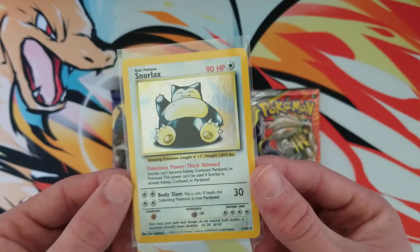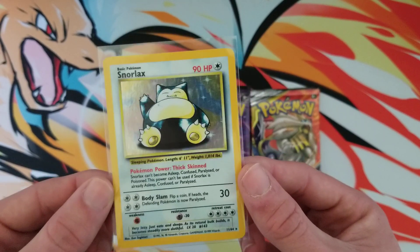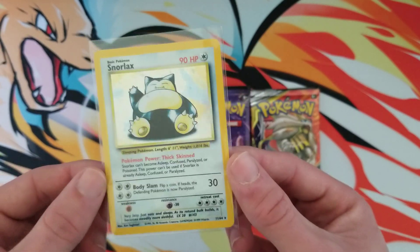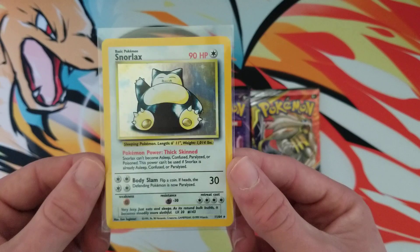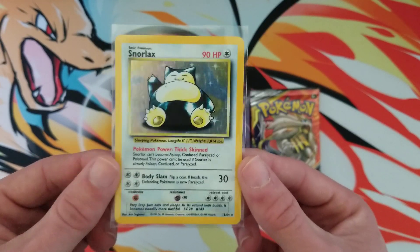It's highly popular and a lot of people chase for these No Symbol Holographics from Jungle. This just so happens to be a Snorlax. All of the Holographics from Jungle have a No Symbol variant — I have given away a Jolteon No Symbol before. So this giveaway we're doing a Snorlax Holographic No Symbol. Very special card.